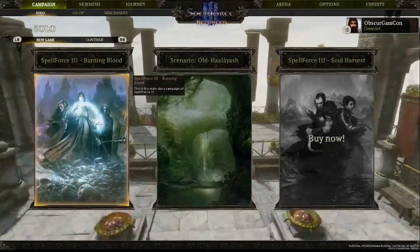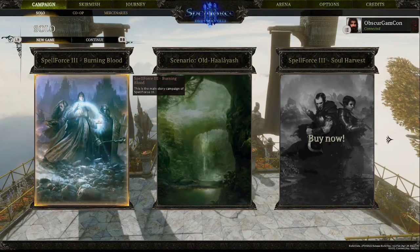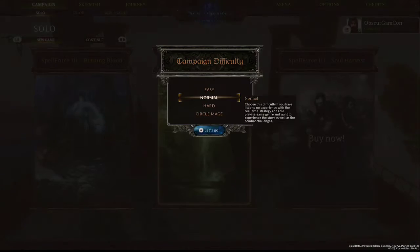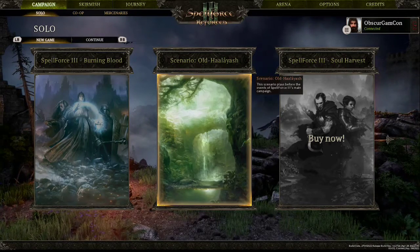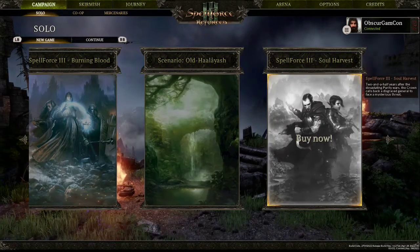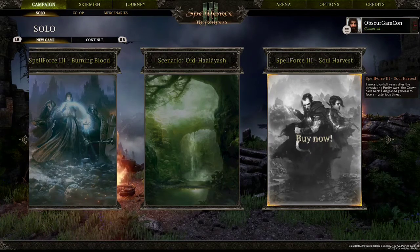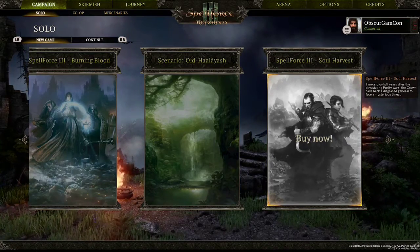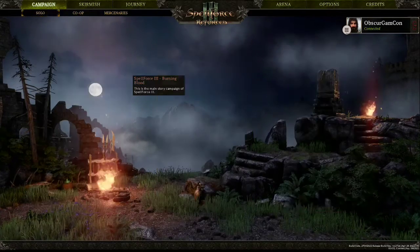If you choose solo campaign mode, you have SpellForce 3 Burning Blood — the main story campaign. You also get the scenario Old Halayish, which plays before the events of SpellForce 3's main campaign. Then you can purchase SpellForce 3 Soul Harvest, which is set two and a half years after the devastating Purity Wars — the crown calls back a disgraced general to face a mysterious threat.